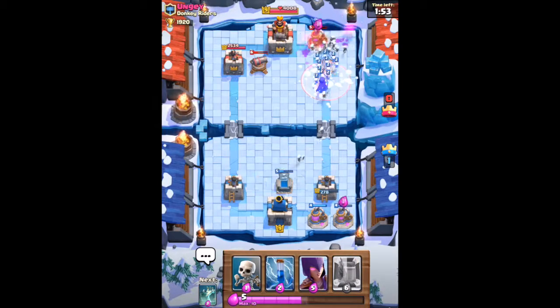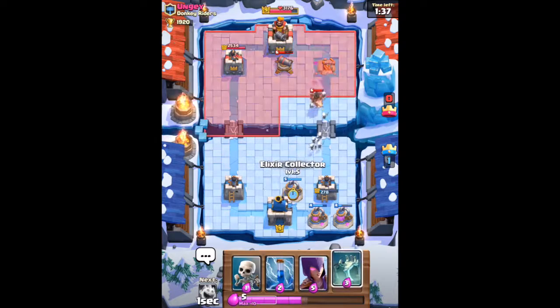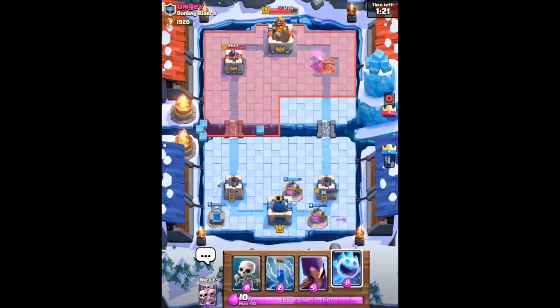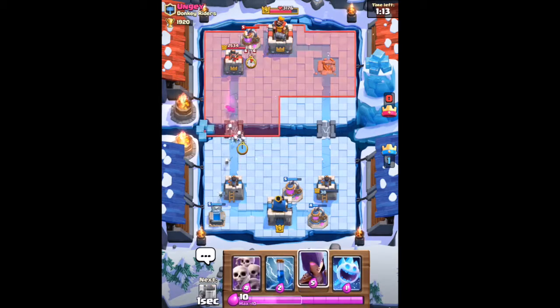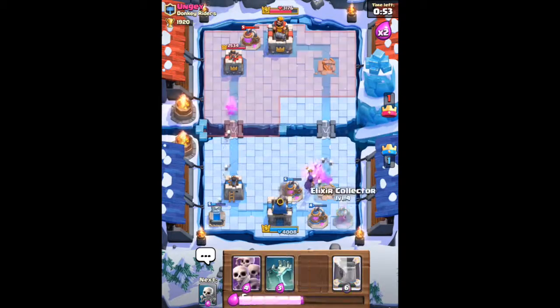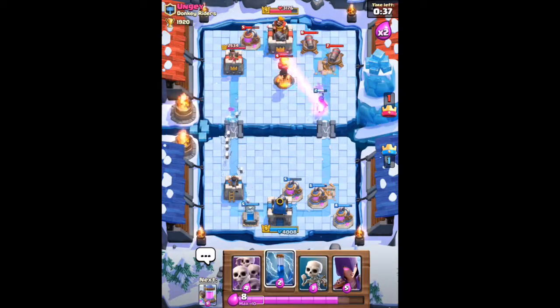Basically this deck consists of mirror, skeleton army, witch, three skeletons, and tombstone. Like my last video, what you want to do is just take out a tower each, and then place as many elixir collectors down as possible, and just cycle through.